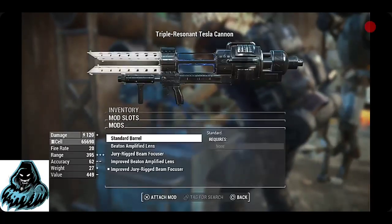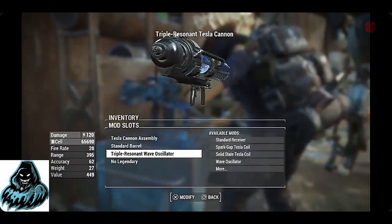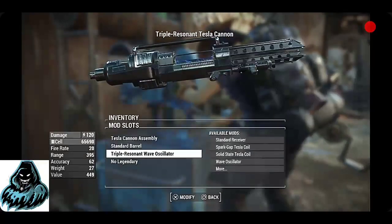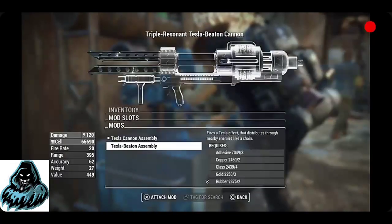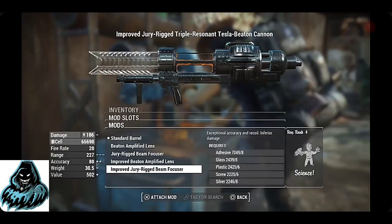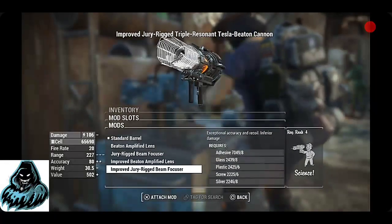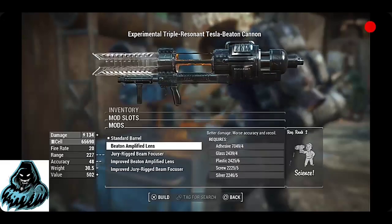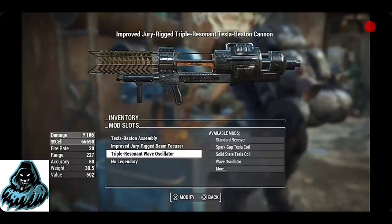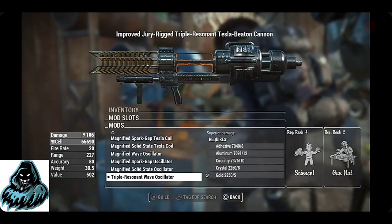As you can see here, there is the standard barrel Tesla Cannon assembly. You can go for that style if you want the Fallout 3 Broken Steel look. If not, I would go for the Tesla Beaten assembly. They also have the Jury Rigged option if you want something like Elijah's Tesla Cannon, and the Beaten variant as well. I went with the Jury Rigged because I wanted to keep it similar to Elijah's from Fallout New Vegas Old World Blues DLC.